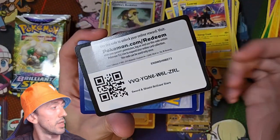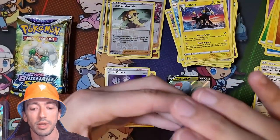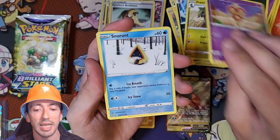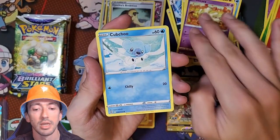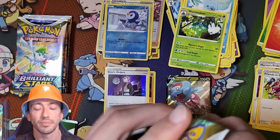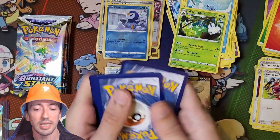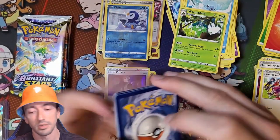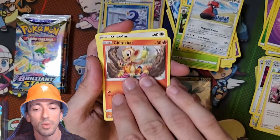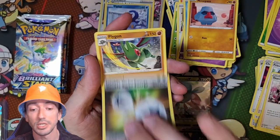Another White Code. We've got a Fighting Energy, Friends in Galar, Weavile, a Fraxure with a Baltoy behind it, Snow Runt, Nosepass, Milcery, Cubchoo, Reverse Holo Piplup and a Wormadam. And it's another White Code - so many White Codes in this half, driving me mad. We've got a Psychic Energy, Probopass, Friends in Galar, Team Yell's Cheer, a Chimchar, Minccino, a Baltoy, Snow Runt, a Nosepass, Reverse Holo Double Turbo Energy, and a Flygon.